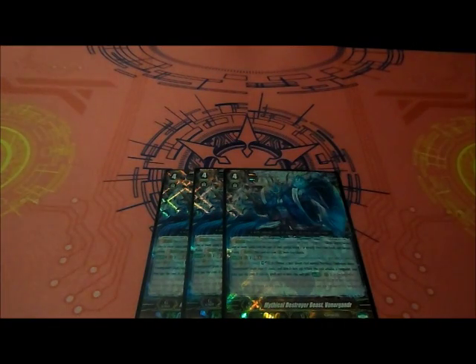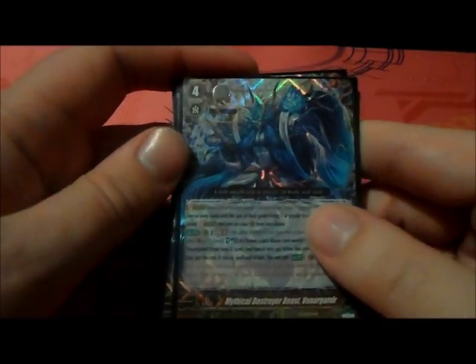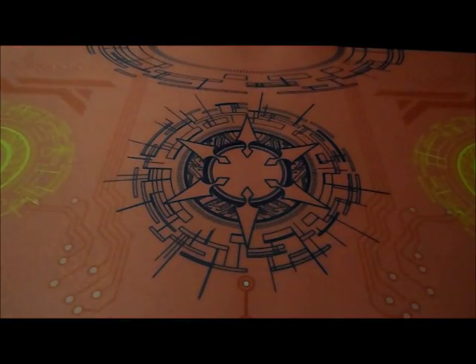And then we're playing 4 copies of Mythical Destroyer Beast Vanargaard, because he is a G-Personal Blast. His ability is, during your break 2, Soul Blast 6 — choose a face-down card named Mythical Destroyer Beast Vanargaard in your G-Zone and turn it face-up. When this unit attacks the vanguard, you may pay the cost. If you do, until the end of this turn, this unit gets a continuous ability: at the beginning of your drive step, look at the top 4 cards from your deck, search for up to 4 cards from among them, put them on top of your deck in any order, and put the rest at the bottom in any order. So he does help you stack triggers in the drive check phase — and if you're playing a 12 crit deck, that's going to add even more chances.